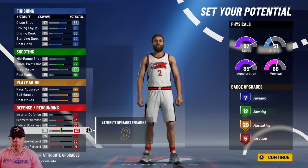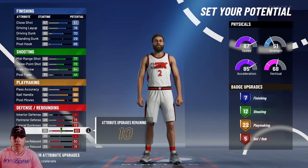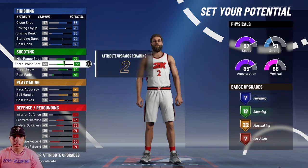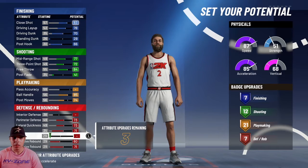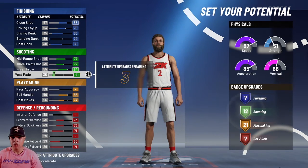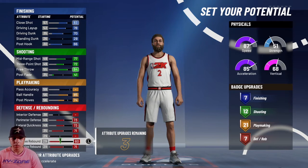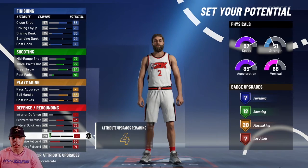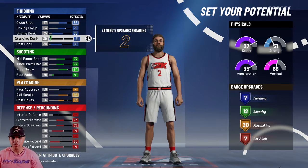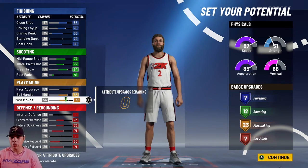What I did was I took the post moves down to where you only need like a 75 post move, and then you get seven defensive badges. I think I took something down to 21 or so — I literally had eight finishing badges somehow. Maybe I didn't max it out, I'm not sure. But you can put it wherever you want — you can get an extra badge that way. You'll end up with 23 playmaking, 12 shooting, 7 finishing, and 7 defensive badges, which isn't bad.